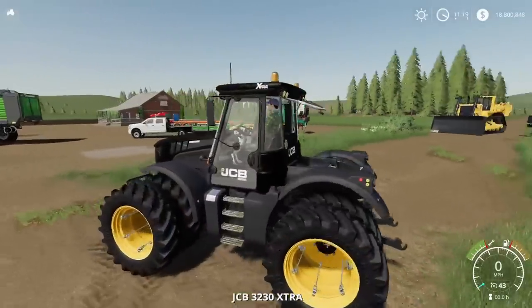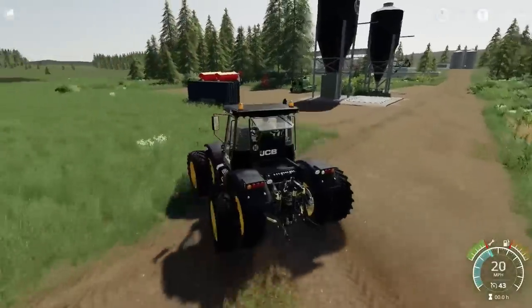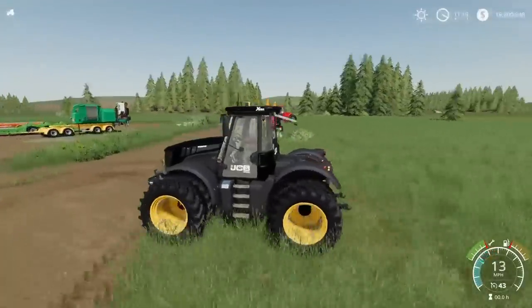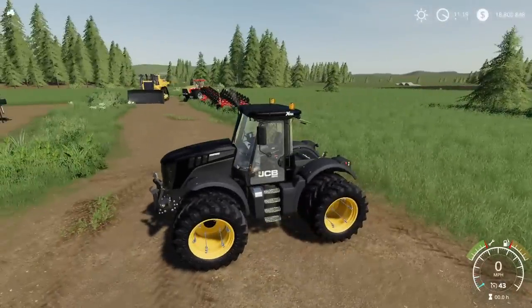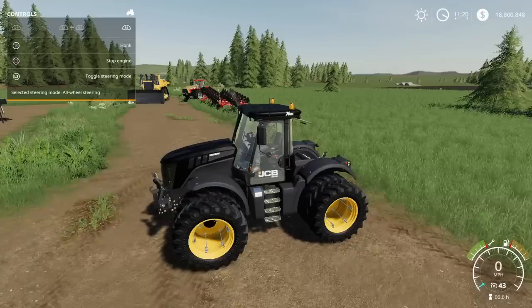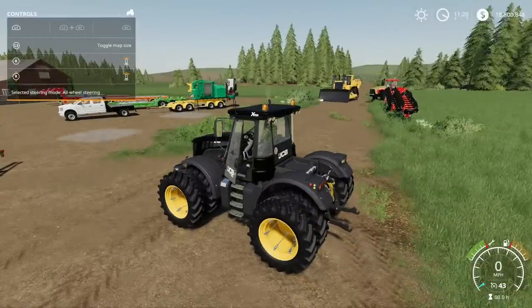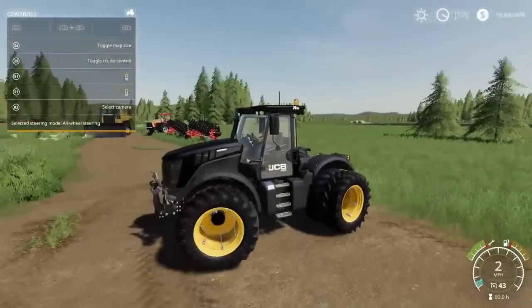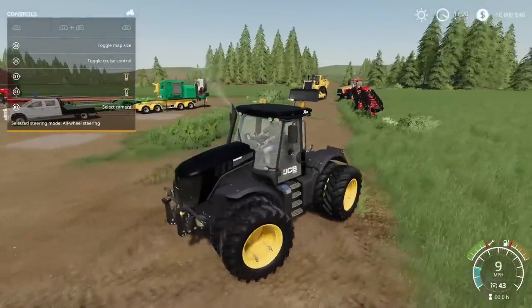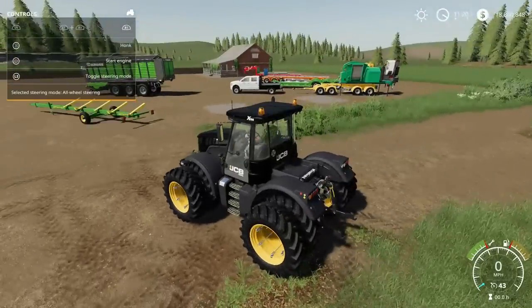The speed is also different — 43 mph on this one versus about 38 on the other, so it's a little bit faster too. Opening the help menu: horn, beacons, lights as expected; window and door both open and close. If you're looking for a JCB Fast Track and want a cheaper option with a few more options and slightly higher top speed — though no front loader — this is a good choice. That's by STV Modding.